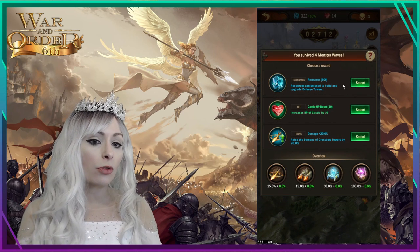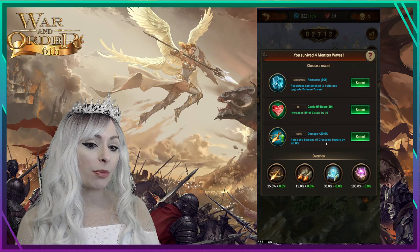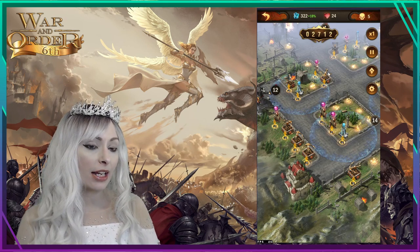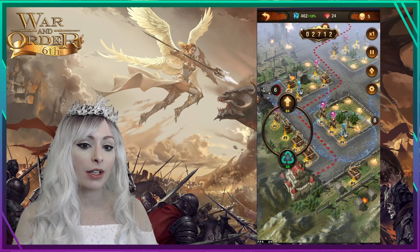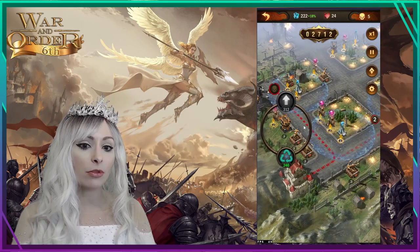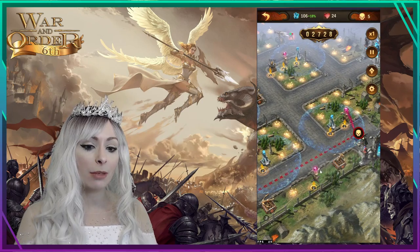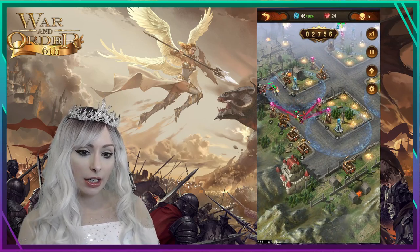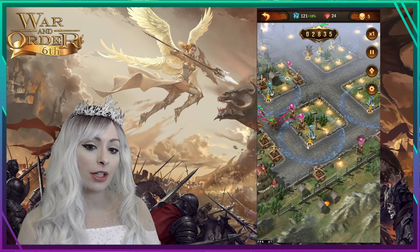After repositioning towers, things do a much better job melting everything. Wave four is cleared. Reward options: 600 resources, increase castle HP by 10, or raise crossbow tower damage by 20%. Since I'm at 14 health I raise my castle HP, and I also replace a tower with a cannon and start upgrading it. The big enemies are getting slowed and melted, which is great — the crossbow change was a good fix.